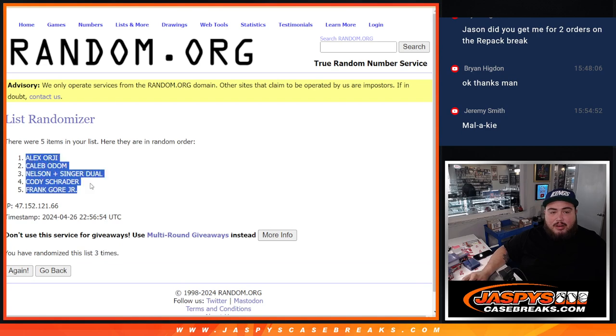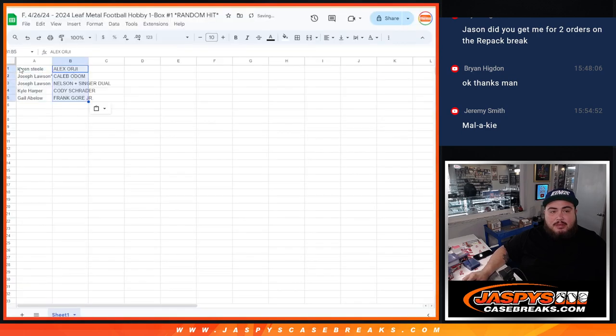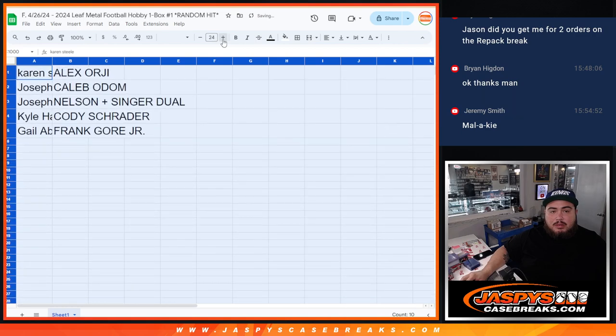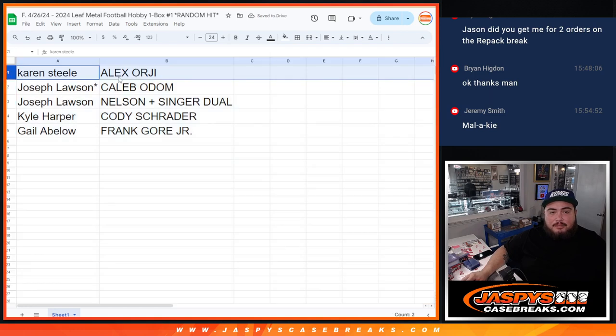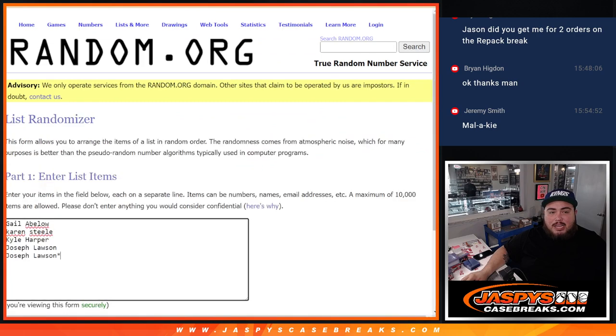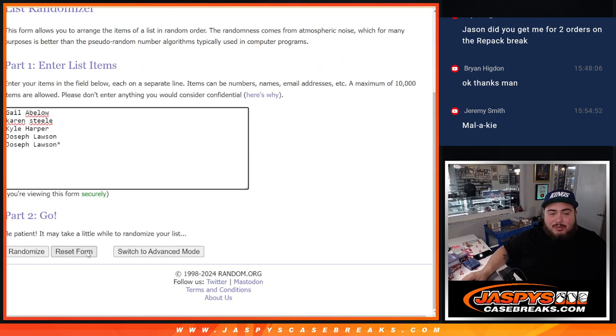Alex at the top, down to Frank Gore Jr. at the bottom. So there you go — Karen gets Alex Orji, Caleb for Joe, the dual autograph for Joe, Kyle with Schrader, and then Gale with Frank Gore Jr. As an added bonus, we'll randomize the names — number one gets the two base cards.